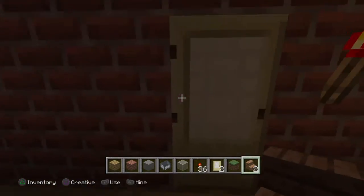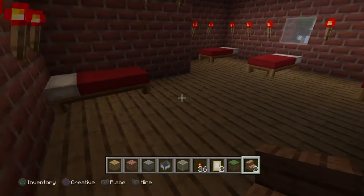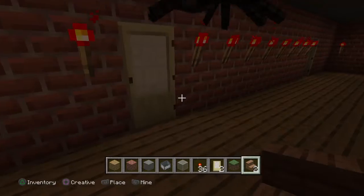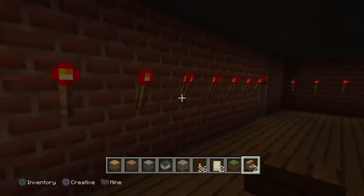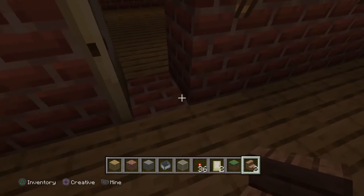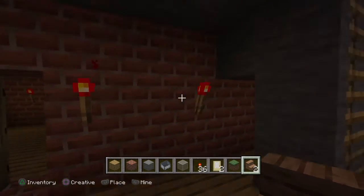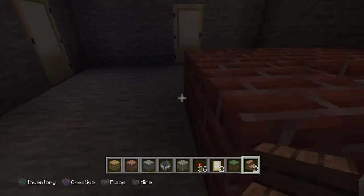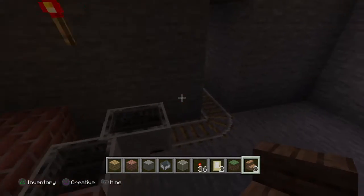Basically we're getting up to the top now. There's another bedroom there — there's a spider in there! You come in here and this is the last floor. But this is like the attic bit, so we'll come up here. And yeah, it's like a ride here.